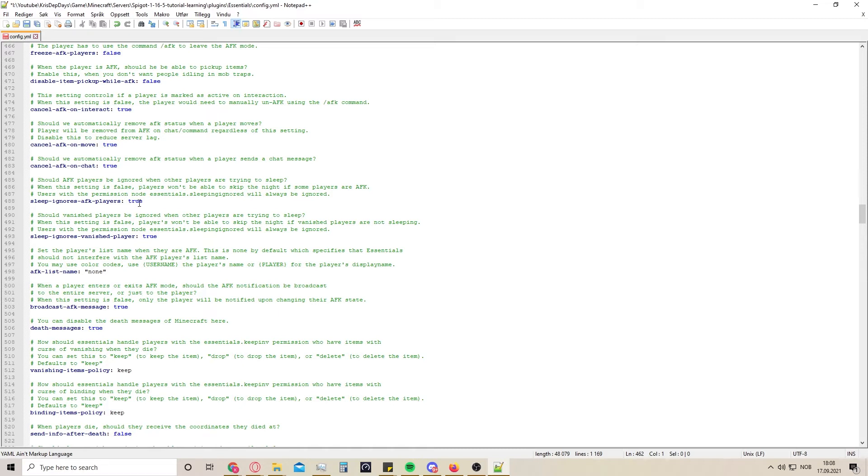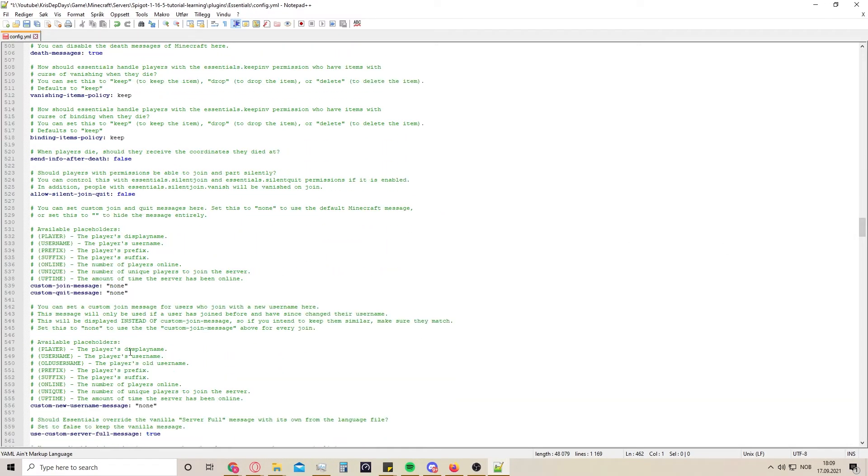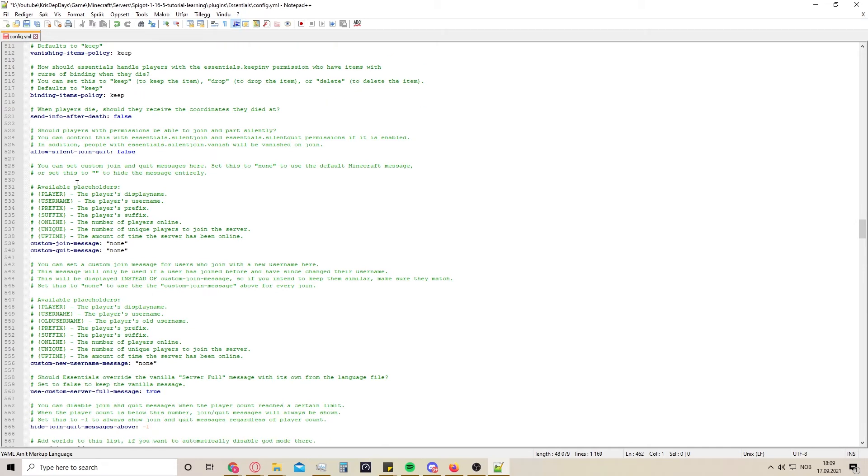Here are all the ways to cancel AFK - on interact, move, chat. Sleep ignores AFK players - that's nice to set to true because then even if some people are AFK you don't need them to sleep, although I normally use another plugin for sleep. Now we're about halfway through. Here is a part I like to mess around with - custom join messages and custom quit messages, and also custom new username messages. You can implement this with the player's display name - I'll just do 'joined the server'. Now you have a custom join and quit message.